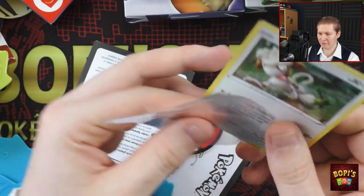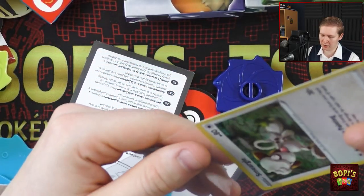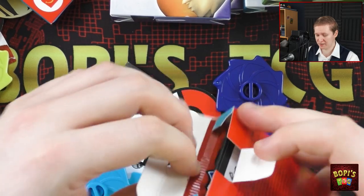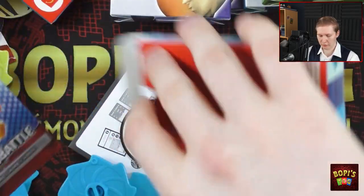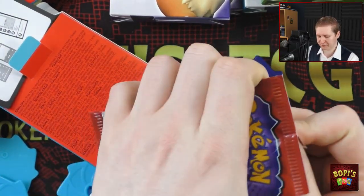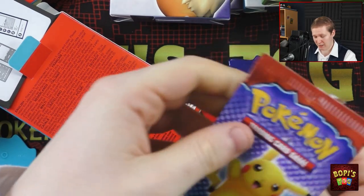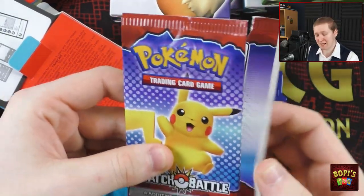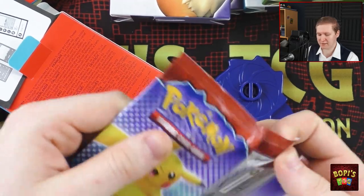So far I have got nine non-holos, three holos. So we are indeed missing three cards. I am starting to believe that perhaps there are only six holos, and the other nine are non-holos. I thought that the holos also had a non-holo alternative version, but apparently that is not true. So I must have misinformed myself browsing the internet. Don't always believe what people say on the internet — not all of it is true.